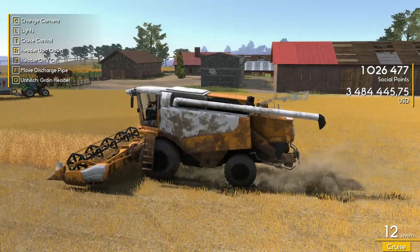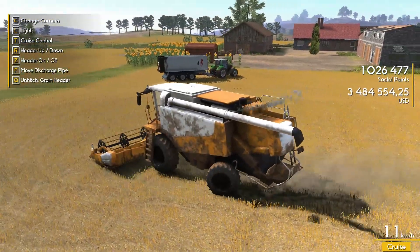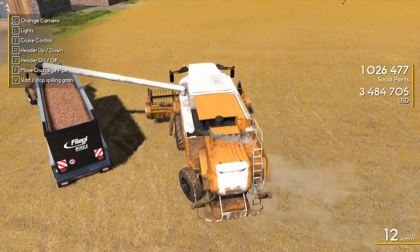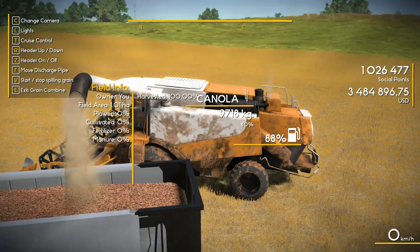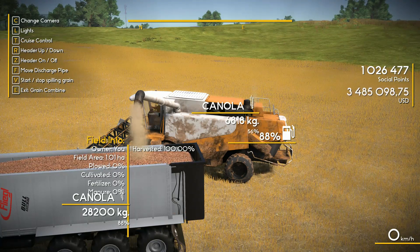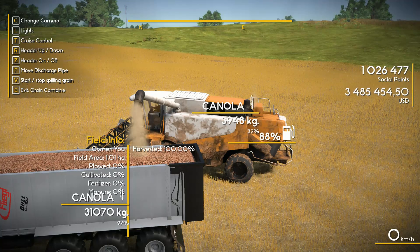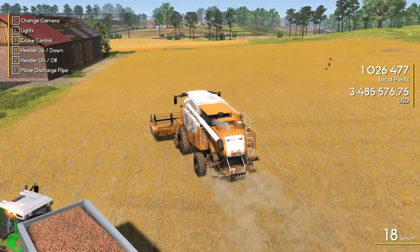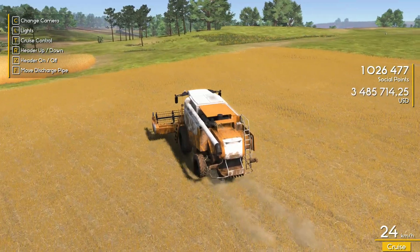Right through the scarecrow — no collision, didn't knock them over. So I did get the rest of the field in the combine and we should have more than enough grain to fill up the trailer. Then we can head up to the sell point and get ourselves over three and a half million in the bank. I just had to zoom out a little bit because I probably can overfill the trailer — quick math tells me I can, so we need to stop it as soon as it gets up near 32,000. Then it's on up to the sell point.